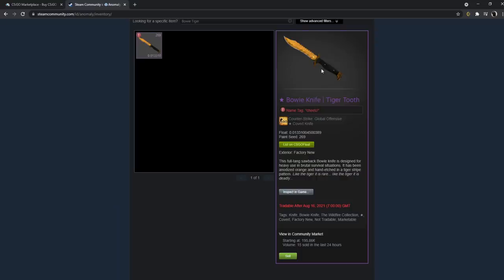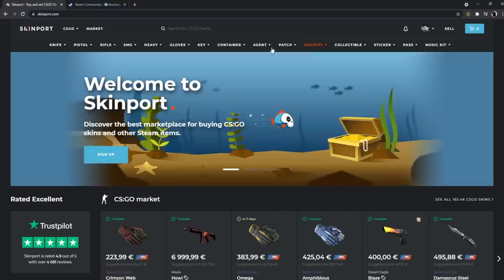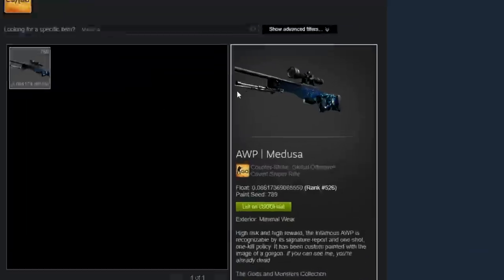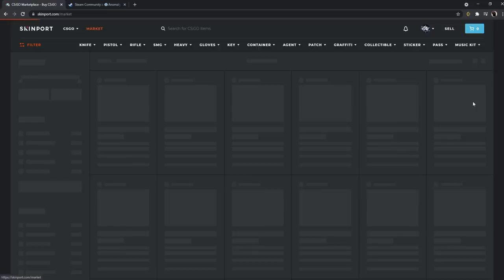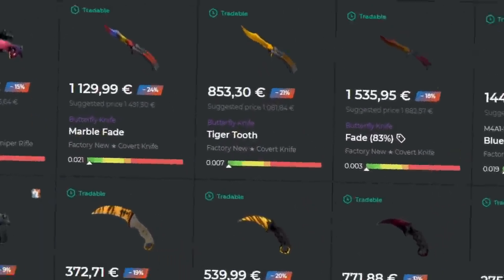And that also means if you have skins yourself and you wanna sell them, but you don't want useless Steam wallet balance, then you can actually sell them on Skinport and get real money with a quick bank transfer to your local currency. And also, if you have a skin that's over a thousand dollars, it's only a 6% selling fee.